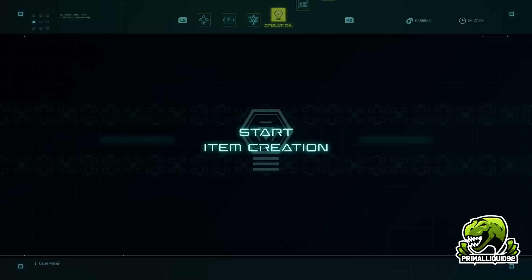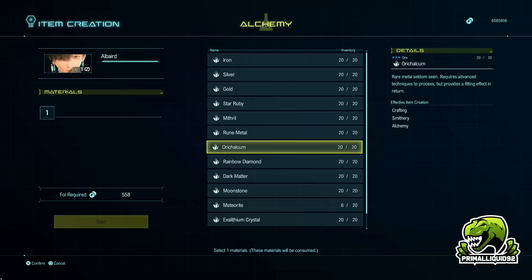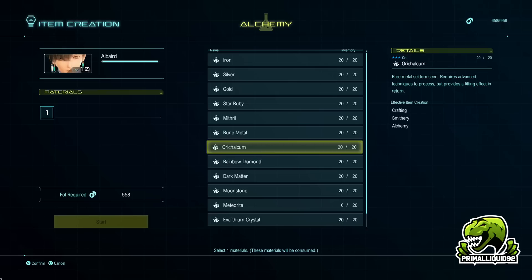Once you unlock alchemy, you can save your game, use alchemy on Albert — he is the best for alchemy — and start upgrading your materials. If you don't get the upgraded material, just reload your save and go again. This way you can turn mithril into rune metal, rune metal into orichalcum, orichalcum into rainbow diamond, rainbow diamond into dark matter, dark matter into moonstone. This is going to start getting expensive as well — you are going to need to do some form of Falvo trick to really make it work.